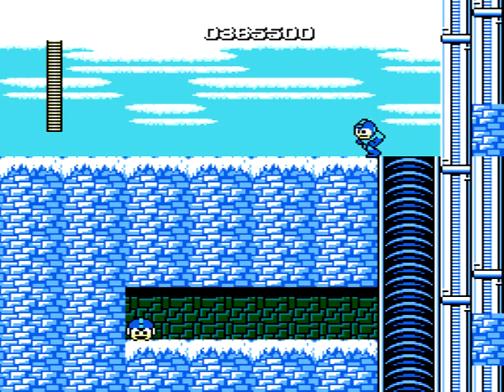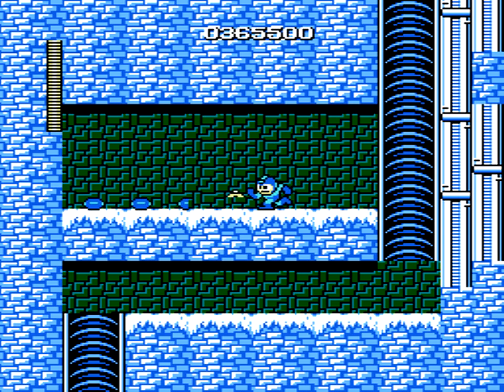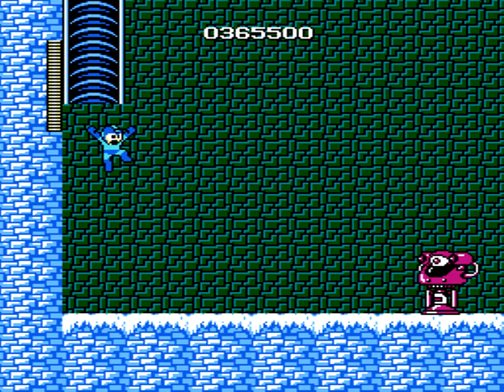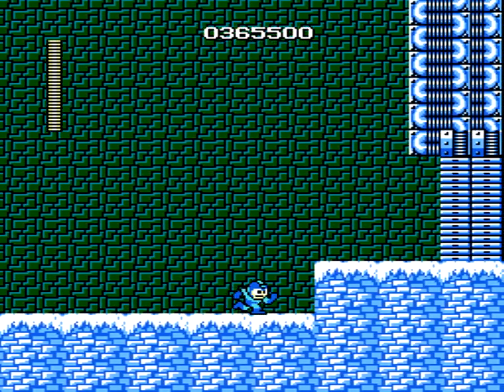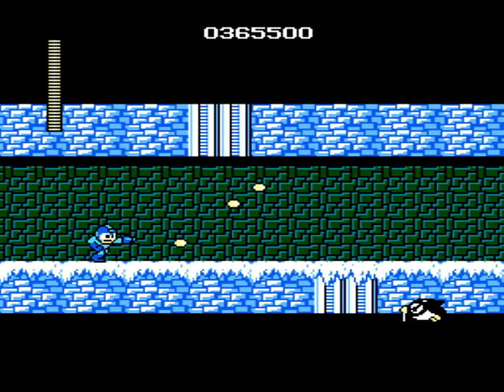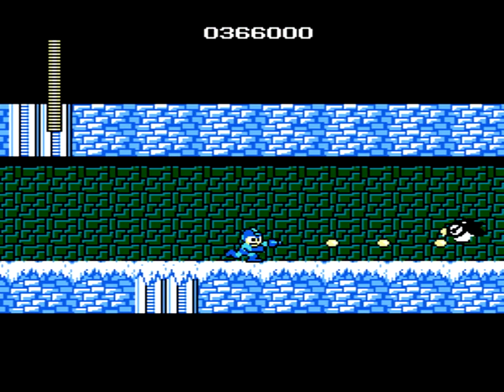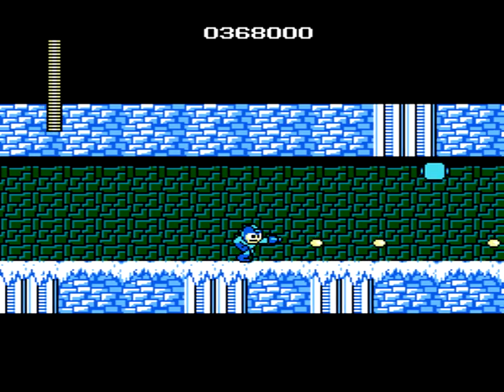Oh god, that bottomless pit section with the floating platforms was the bane of my existence. You can use the Magnet Beam to create bridges that will disappear quite quickly, so you've got to be careful. But if you hold the button down, it can create longer bridges, so it's not too bad — but it's still a pain in the ass, because gravity just wants you dead. You go near the edge of a platform, boom, you're going down.